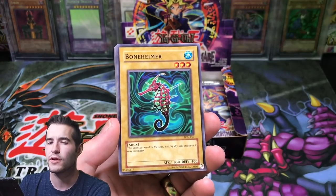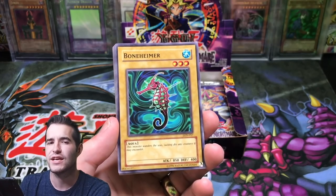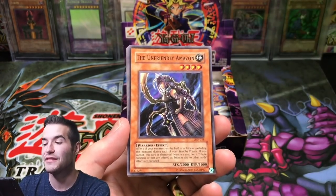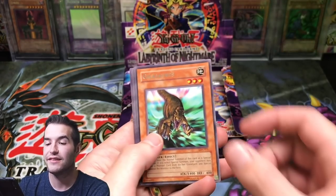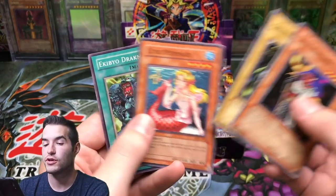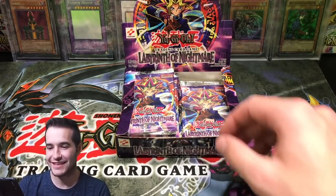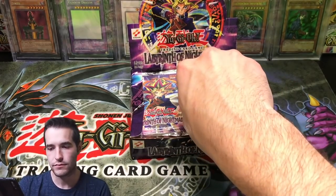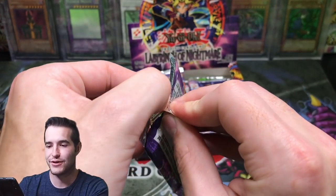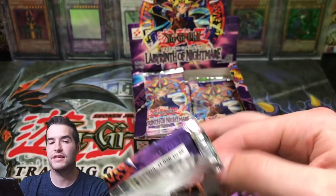I have pulled a Dark Necrofear and a Gemini Elf. There's a card I'm blanking on — maybe we'll pull it and I'll remember. The Unfriendly Amazon, Gilosaurus — there's a rare, nice — Lady Panther, Grand Tiki Elder, Cure Mermaid, and Ikbojo Drakward. I always thought that guy was funny. This is the fewest packs — I think there's only 14 in this one. There's a bunch in the Legacy of Darkness box, and about 18 or so in the LOB.